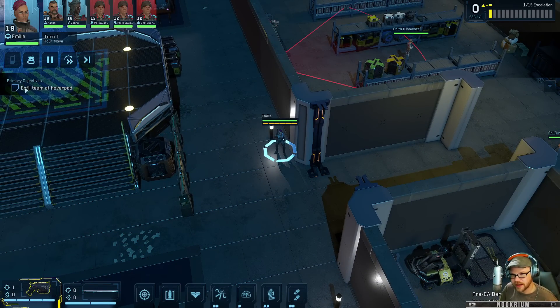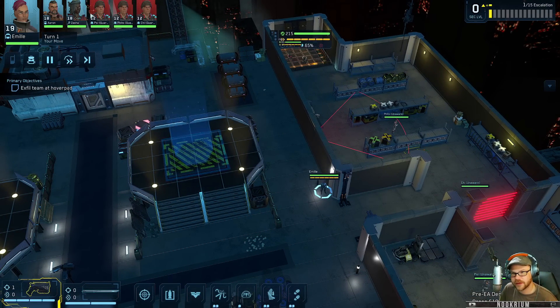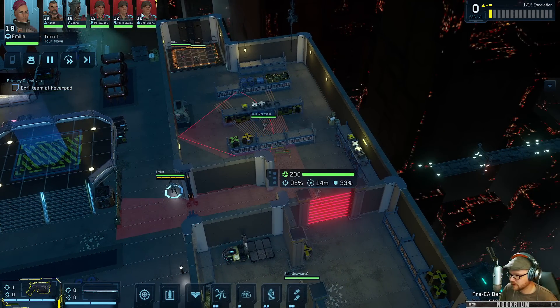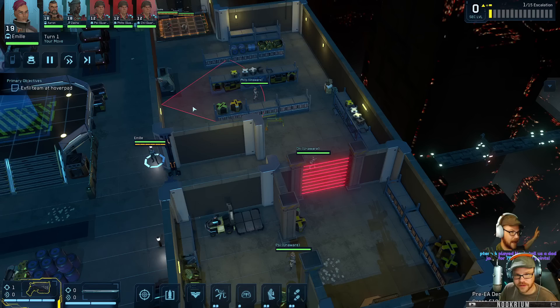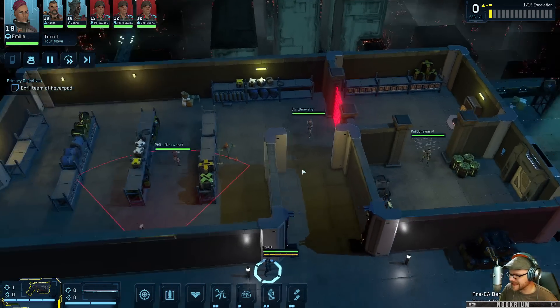There's a goal right there. We have to get our team to the hover pad. Our team is up there - we've got our three folks over here, and there's three bad folks over here. We'll see if we can take care of Chi, Fido, and Psy.